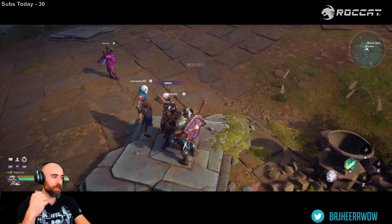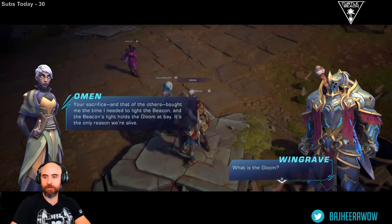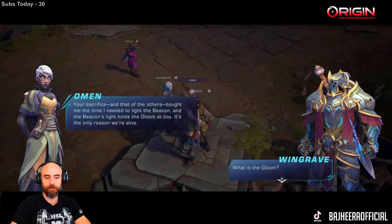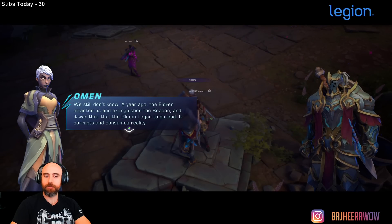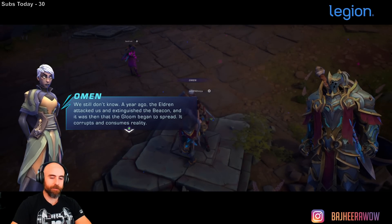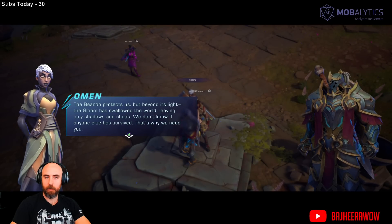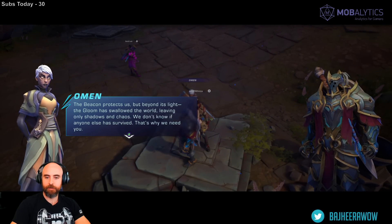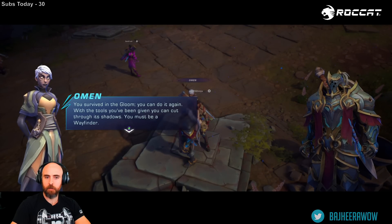'Count me in.' That's hype. 'Skylight is safe and the land around it, but beyond the Highlands, reality is collapsing into the gloom. There may be other beacons — other places that repel the invaders. The only way to find out is to cut a path through the gloom, and for that we need Wayfinders, we need you.' The beacon's light holds the gloom at bay. The gloom corrupts and consumes reality.